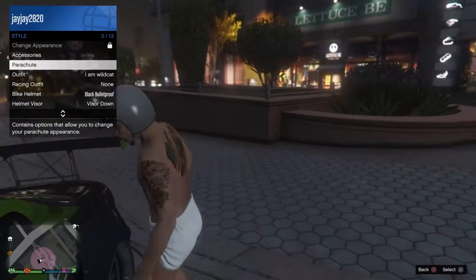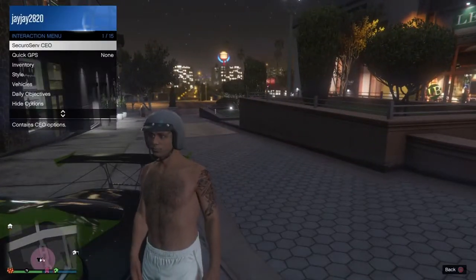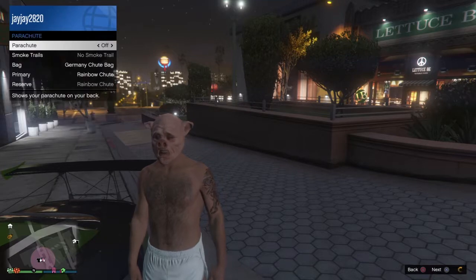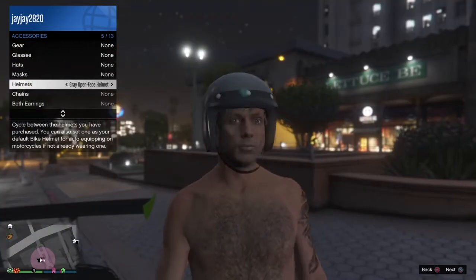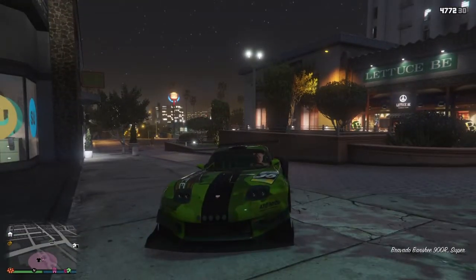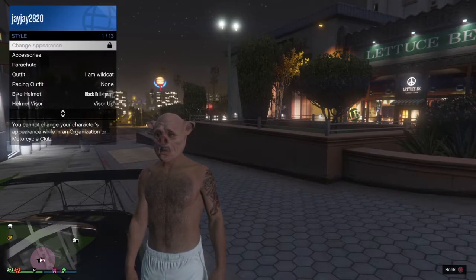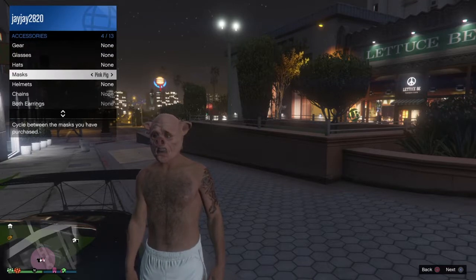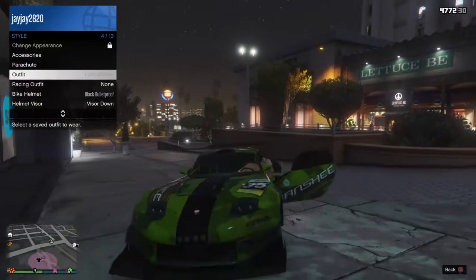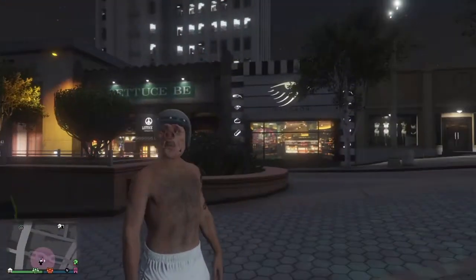So I'll show you the first attempt right now — you want to copy this. As you can see, it didn't work for me the first attempt, but then you just go back on there. Then you want to go accessories, helmet, parachute again. Then you want to spam it like I just did and get out. This time I got left with the hat but didn't get the whole thing. So I'm just going to do it again. And get out quickly. As you can see, just then it worked.